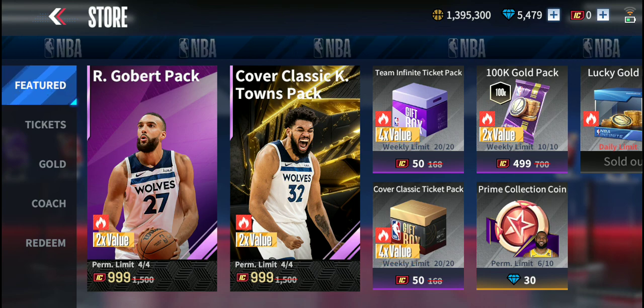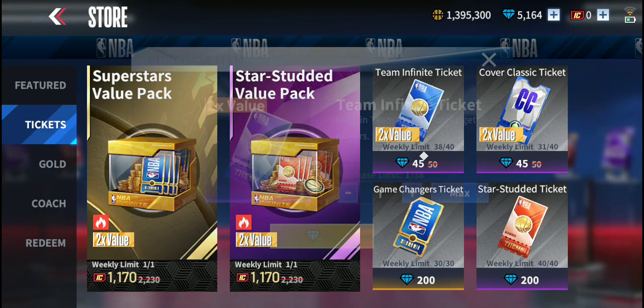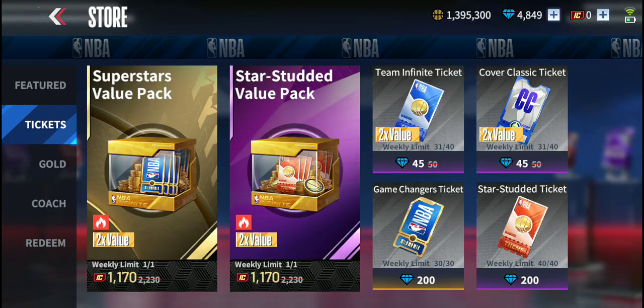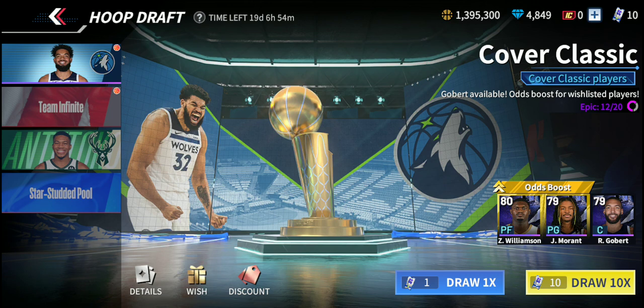We can open 10 of each. Let's buy 7 of these, and 7 of these. Now, we spent a lot of gems, but we will probably get a lot of gems later. Let's open up one by one.